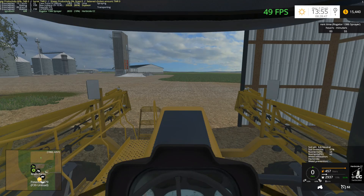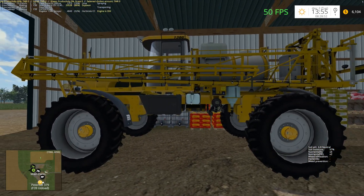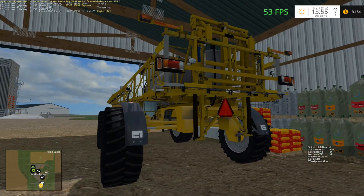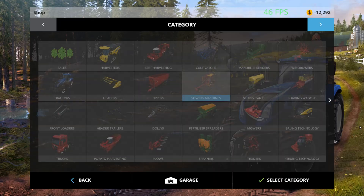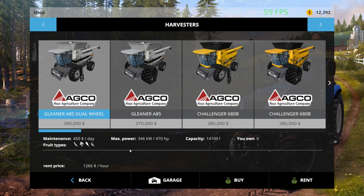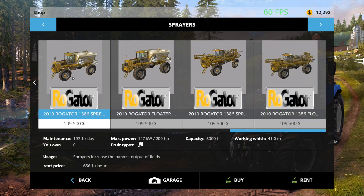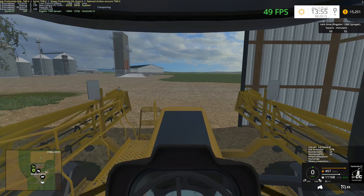So I rented a Rogator 1386 sprayer so we can spray our field with NPK. The lime spreader is currently in use. This mod came from American Eagle Modding — there's like a pack of them. You get the spreaders, the lime spreaders, and there's one with narrow wheels and flotation tires. I have the knit flotation tires just because it seems like the right thing to do.